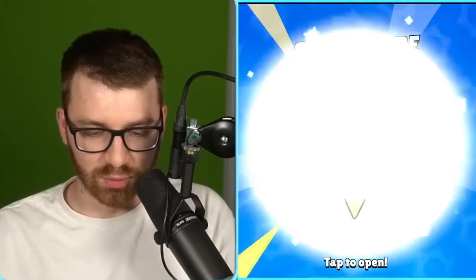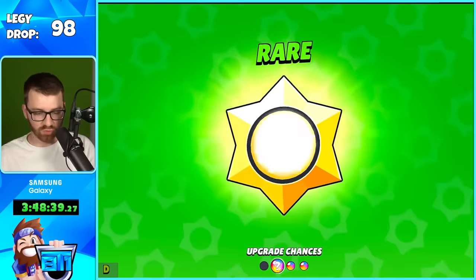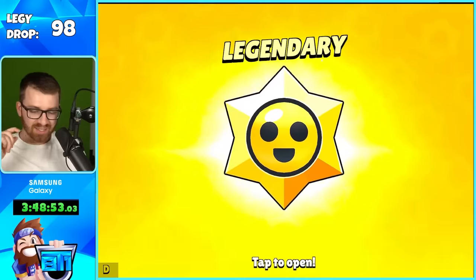Come on, give me that legendary — do it! Just do it so I can go to sleep. Amber's really close too. We're just speed opening these last ones — we can taste it. Give us that legendary! Seriously, we've opened like 3,500 to 4,000 of these. Number 99 is Glitch star power.